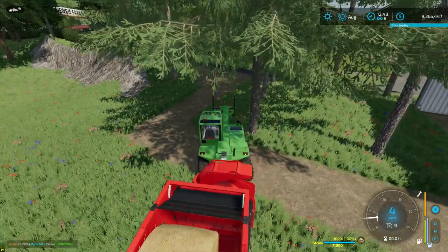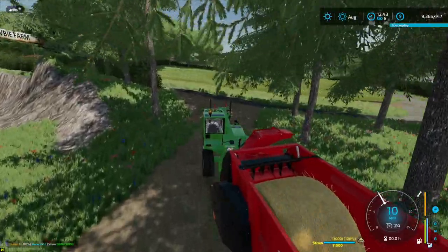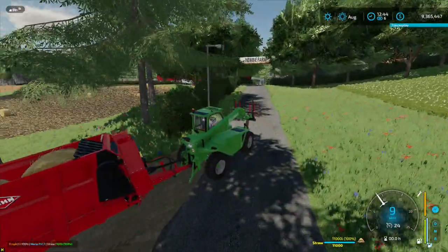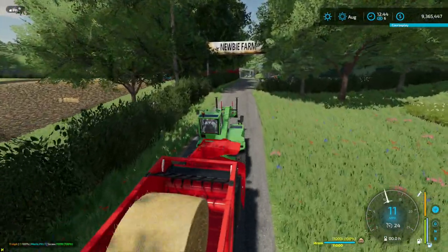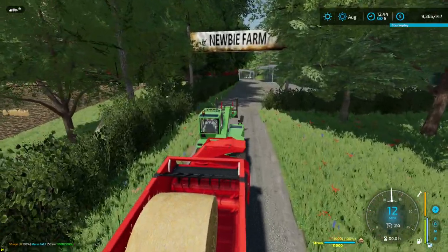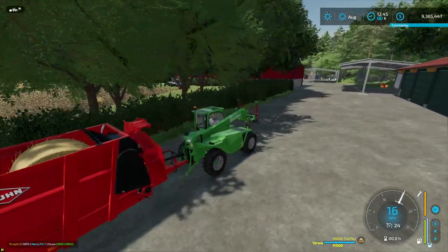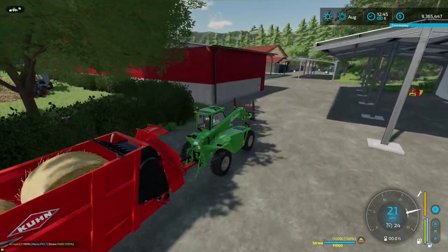It fits 22,000 liters and I could probably put four in there if I want. This little Merlot doesn't have a lot of power - it's only got about 90 horsepower - but she works and that's all that matters. The three-point hitch on it means you could actually move implements around the yard, which is great for stacking three-point hitch stuff.